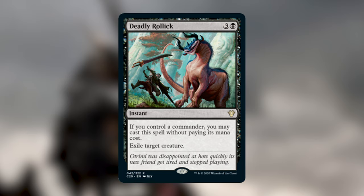Next up is Deadly Rollick, the first card in the lieutenant cycle. There are five cards, one per color — if you control your commander, you cast the spell without paying its mana cost. This one costs three and a black, but free if you have your commander. At instant speed, exile target creature. Four mana to hard-cast is a little steep, but exiling rather than destroying is key. Opponents can't reanimate it later or trigger death effects. It's a really solid failsafe card.